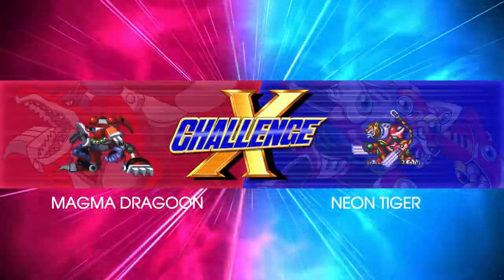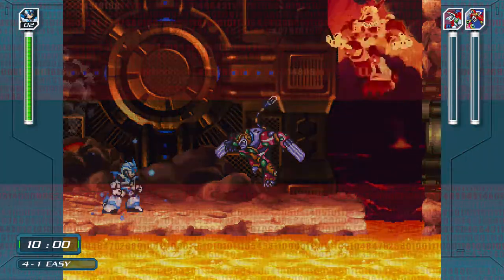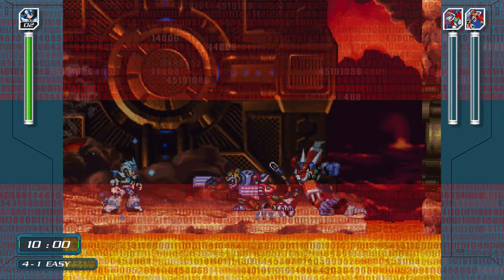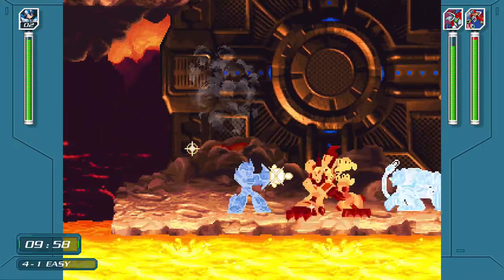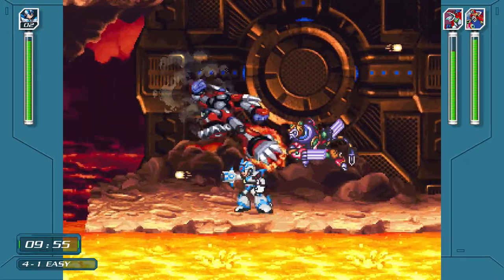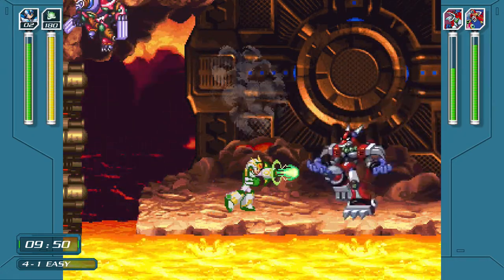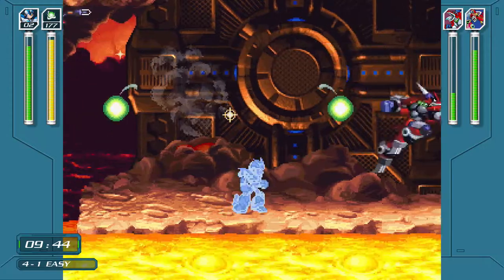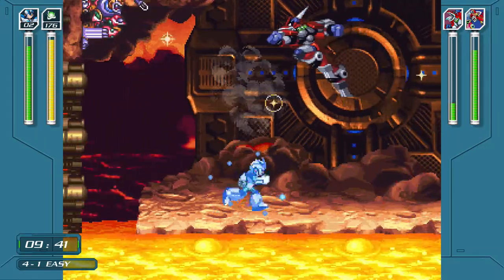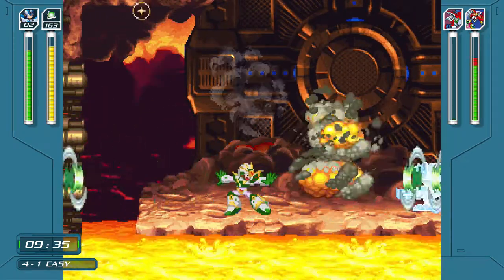Magma Dragoon! We're at Magma Dragoon's stage. Just gotta kick Neon Tiger into the lava. Isn't this the stage where you can use a mech if you get there with it? Yeah. I think Magma Dragoon may be weak to the Double Cyclone, but I'm not positive. Maybe he's weak to that — yeah, I think one of them's weak to that. Yeah, that's his weakness for sure. That's why I thought the Cyclone was the weakness, because it shoots out tornadoes.